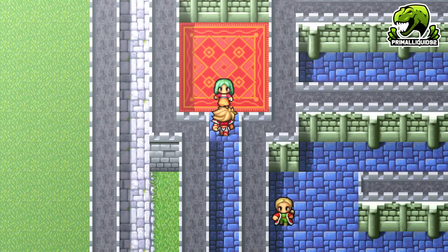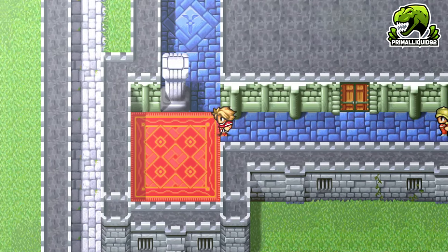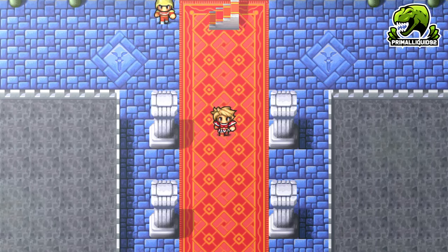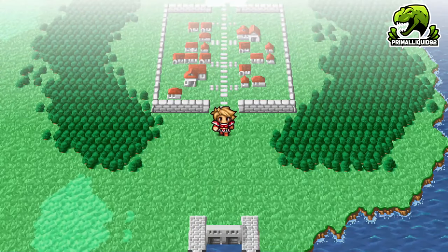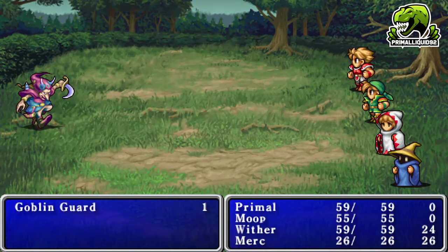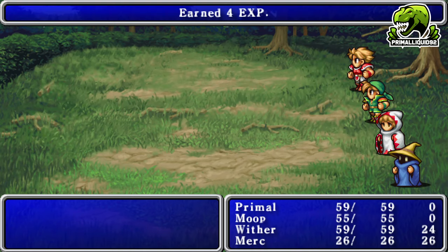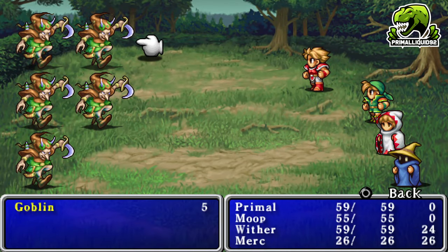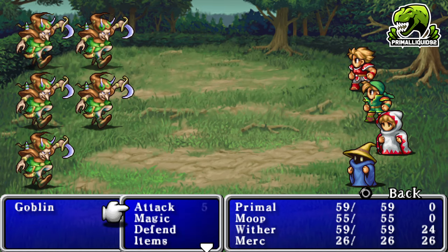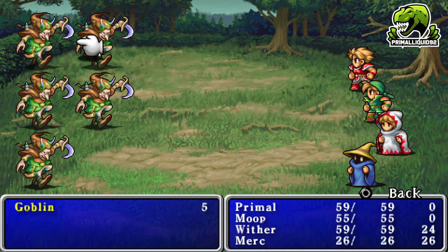There's literally nothing to get in the castle so it's better to just leave. Now it's time to go rescue the king's daughter. There are a few random battles but we bought some gear so we're pretty strong. On the right you can see the destroyed bridge — that's the one we need to fix.